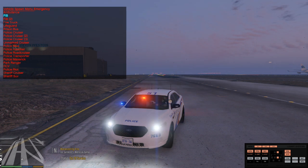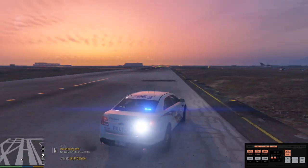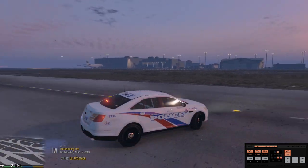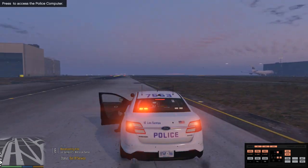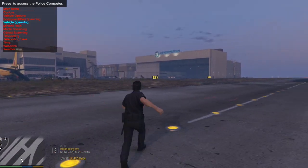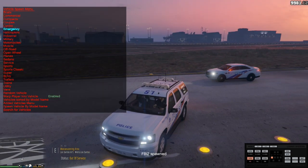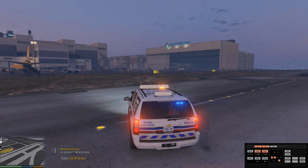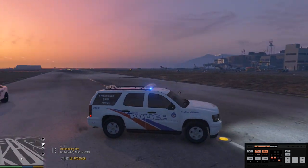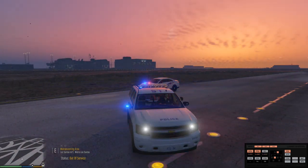Oh my gosh, guys, look at this vehicle pack. This is nice, man. Got takedowns? No takedowns. There we go. We got a spotlight. That is awesome, guys. Look at that car. That is nice. So we're actually going to park this one right here, and then we're going to go back to our Simple Trainer Vehicle Spawning Emergency and grab the FBI 2. Go stage 1, stage 2, and stage 3.